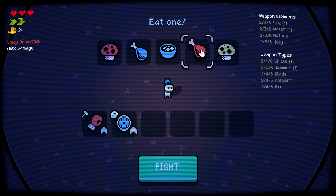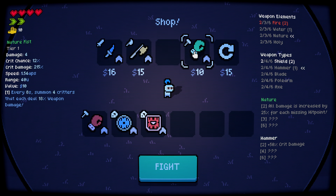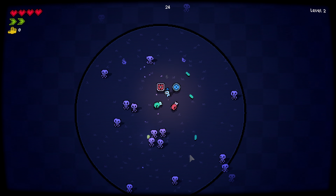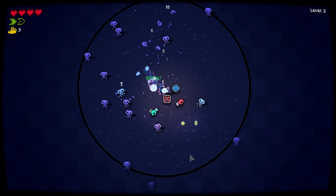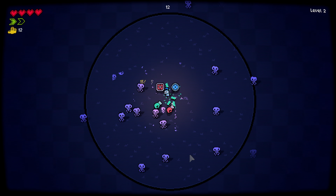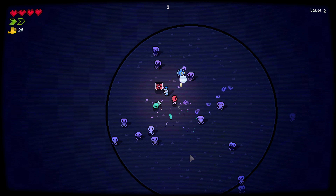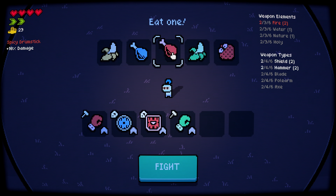We're gonna go for damage this time. Fire shield — let's grab something cheap. I'm gonna sell the non-fire weapons later. We're gonna brute-force the damage.